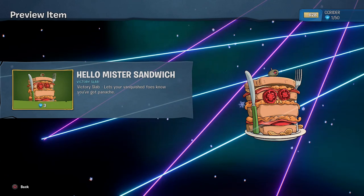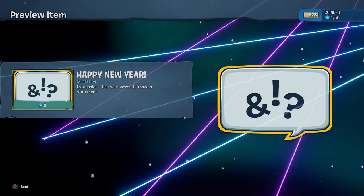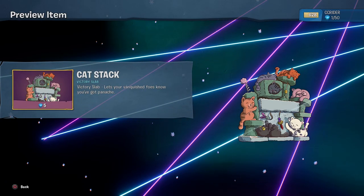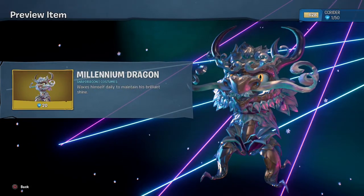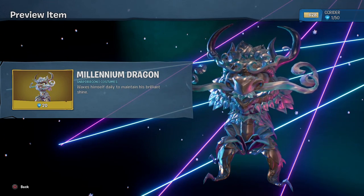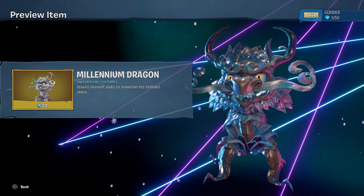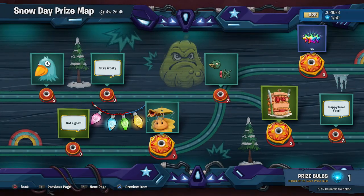Then we have 30 rainbow stars, and then over here — hello Mr. Sandwich. That's cool and creepy at the same time. Happy New Year! Let me know your New Year's resolutions. We got the Cat Stack Victory Slab — that one I love a lot, that might be my new favorite. And then 30 rainbow stars. And then we have the Millennium Dragon. This might be my favorite final costume in an event so far — out of all four events, this one might be my favorite. It looks so cool.